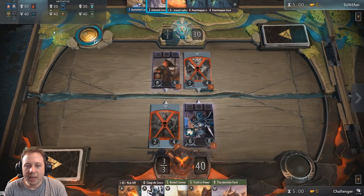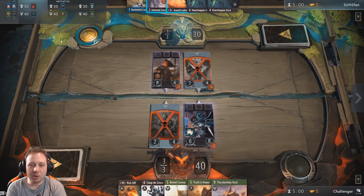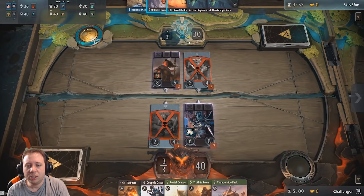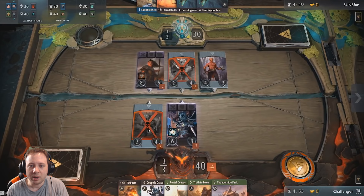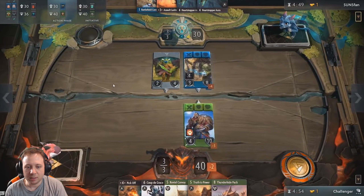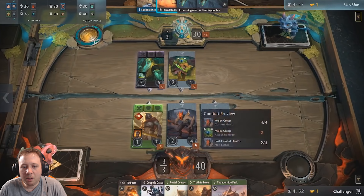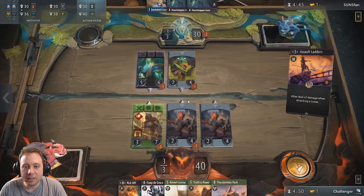We have the flop — looks like the heroes are each going to be taking out a creep. We have assault lighters that could be coming down and an untested grunt that could be coming down. My guess is we're probably going to see an untested grunt because assault lighters aren't actually going to do anything yet, and sunspan probably doesn't know which lane he wants to commit his assault lighters to quite yet.